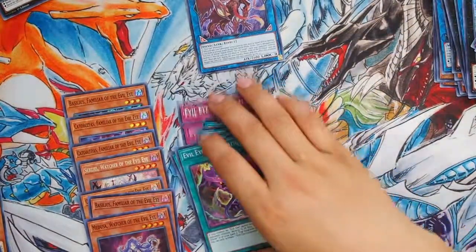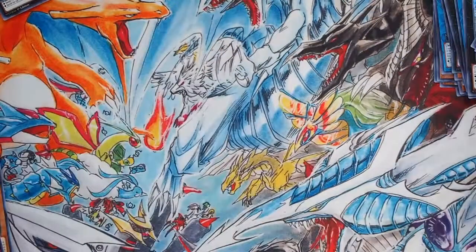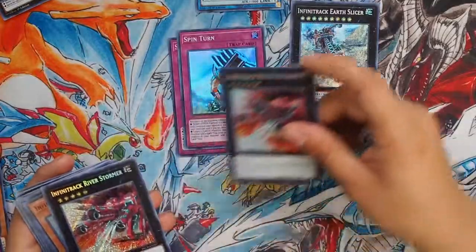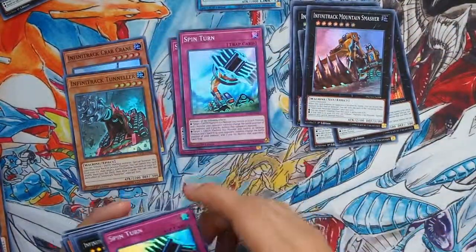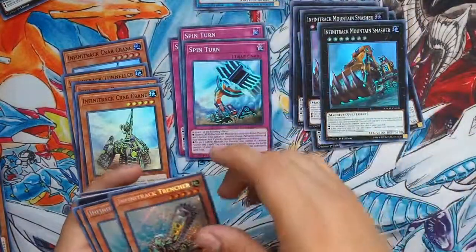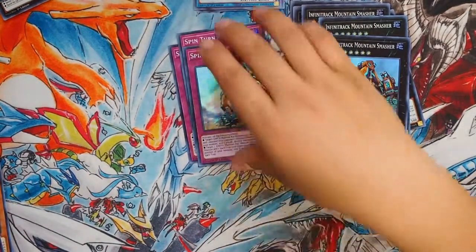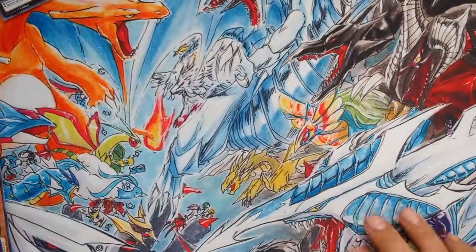Basilius and Medusa, Watcher of the Evil Eye - putting these up. I'm putting sleeves on them after, don't worry. Now let's showcase the Infinite Tracks since they're probably going to be the most complete archetype. Spin Turn, Earth Slicer, River Stormer, River Stormer, Crab Crane, River Stormer, Mountain Smasher, a Tunneler, another Spin Turn, a Smasher, a Drag Shovel, a Crab Crane, another Goliath, Infinite Track Trencher, another Trencher, another Crab Crane, another Mountain Smasher, a Tunneler, and a Drag Shovel. I notice they don't have any spells - I'm not sure if they do or don't.